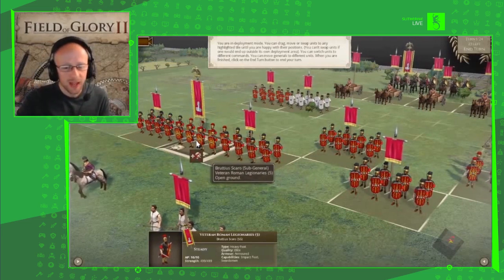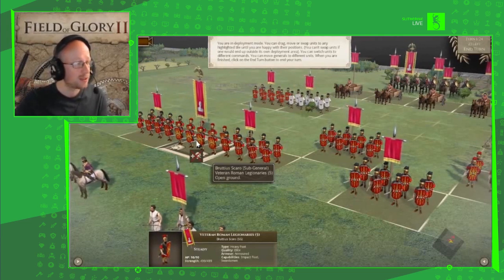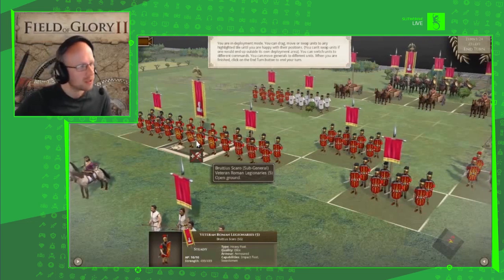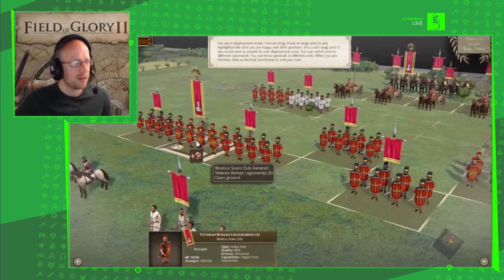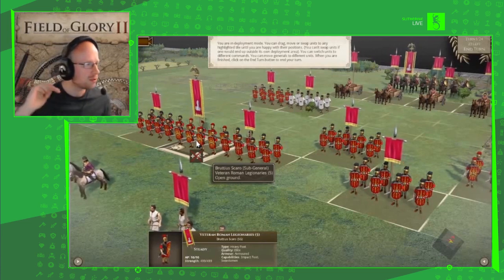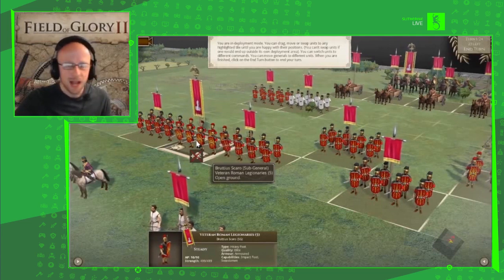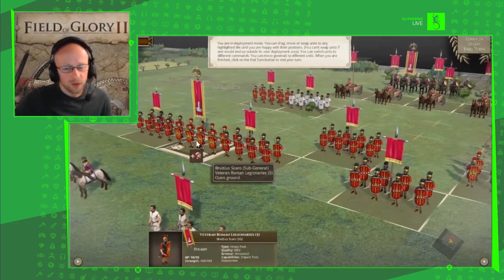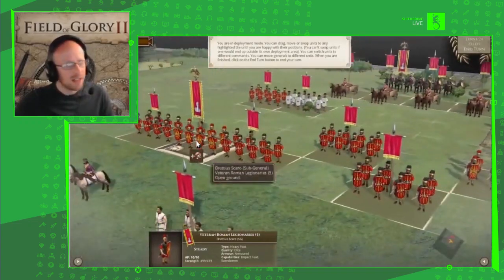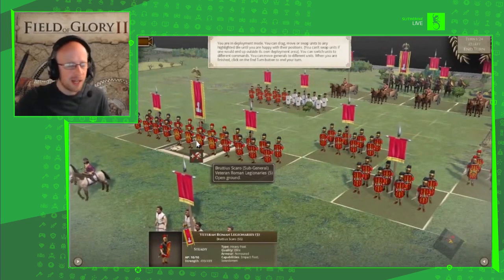At the bottom of the screen there's a nice information panel that describes all your units, their capabilities, type, and quality. We've got heavy foot — tough fighters, fully equipped with chain mail, shields, and swords. They do not like rough terrain; if I bog them down in rough ground, their heavy armour will get them disrupted and then destroyed. Rome only brings the best — we have elite soldiers, armoured to the teeth. Their armour will lessen the impact of any incoming fire, which is a definite point of advantage.